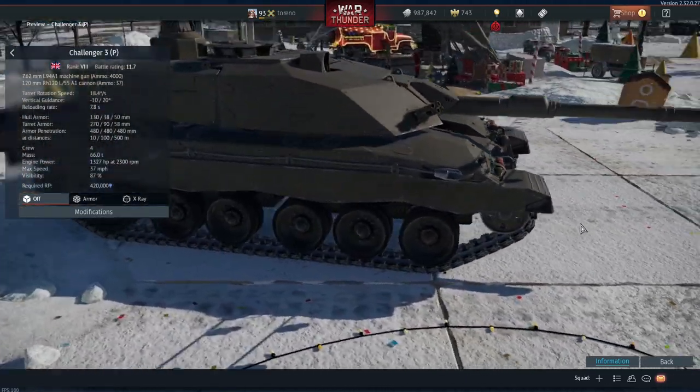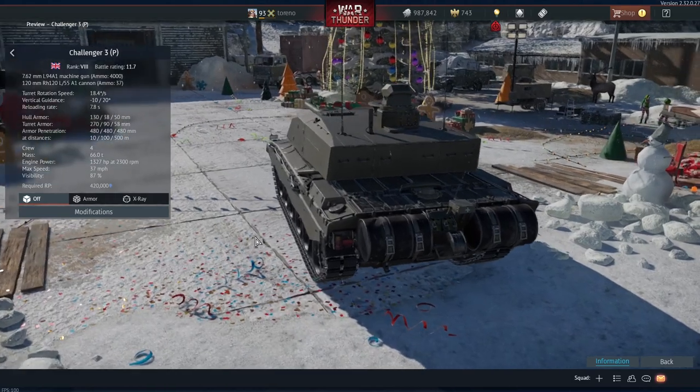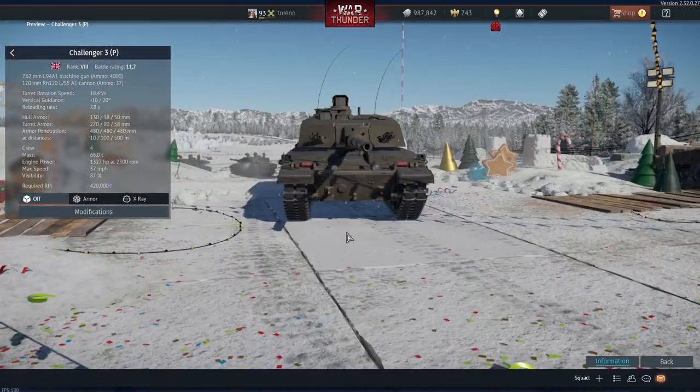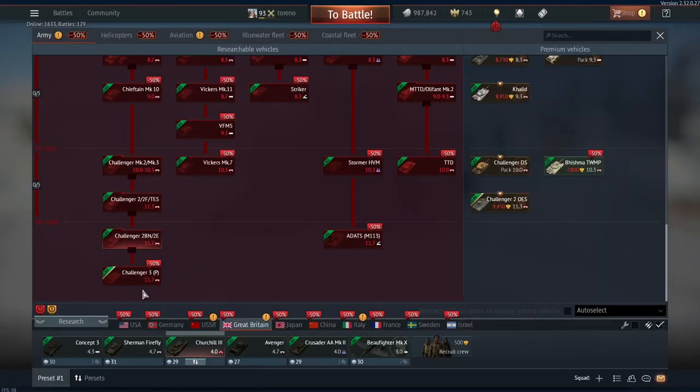Hello everybody, Trueno here, and today on the Air Superiority Dev Server we are taking a look at the new top tier British tank, the Challenger 3 Prototype, which comes at the end of the Challenger line and comes after the Black Knight and Challenger 2E at battle rating 11.7.